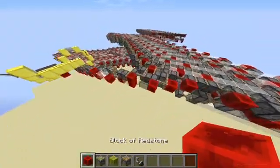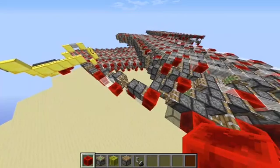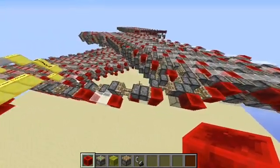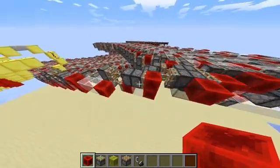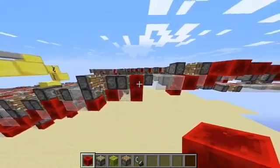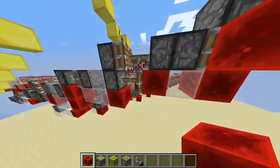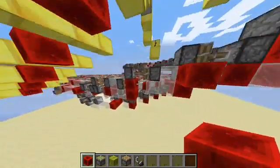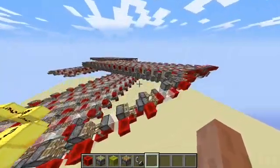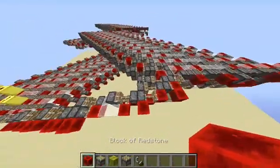If you want to stop this flying machine after it has started, that's of course very simple. Everything you need to do is wait until the signals have passed, then you place a StormBlock here, and a StormBlock here, and a StormBlock here, and a StormBlock here, and a StormBlock here, and a StormBlock here. And when you've successfully stopped this flying machine, you can press into place or also a StormBlock and then it stops again.